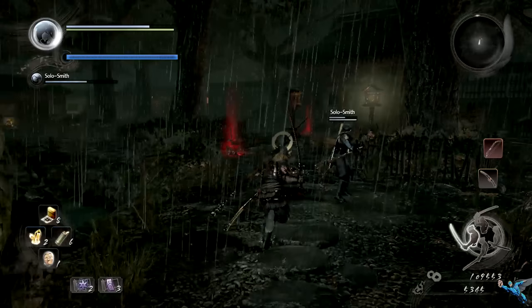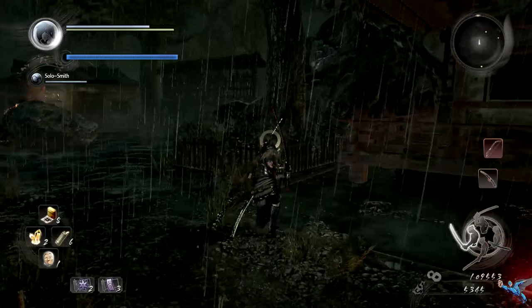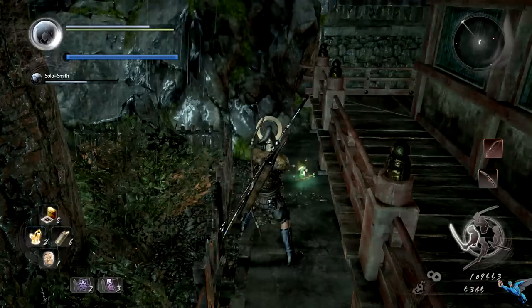Number three can be found right near the ninja house as well. Just take the path to the right of the ninja house and there will be another building that has a broken lamp and a normal lamp. To the left of that building you can find your next Kodama.